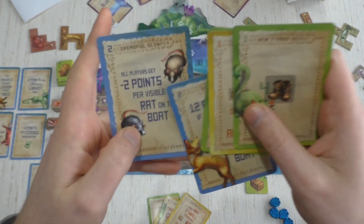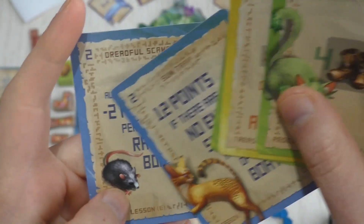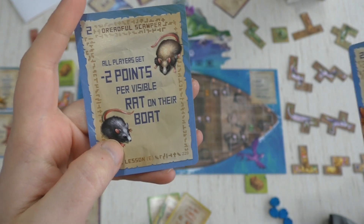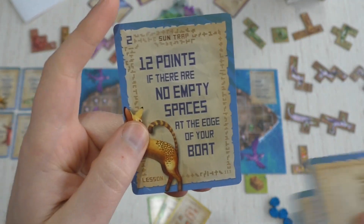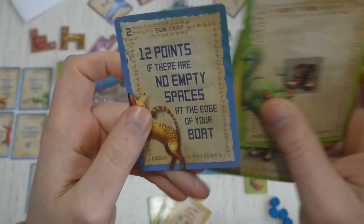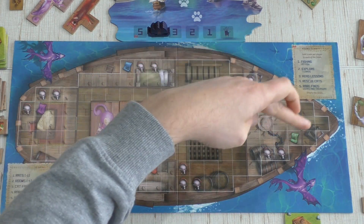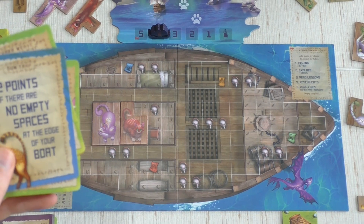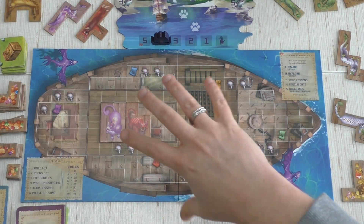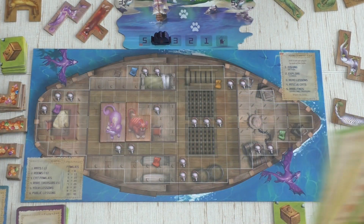This lesson card is normally where you choose a color and every player gets minus two points per visible cat on their boat — but I'm the only player so I really don't want that. This other one scores twelve points if you have no empty spaces at the edge of your boat — all those border spaces must be filled. But I'm working from the inside out so I probably can't score it.